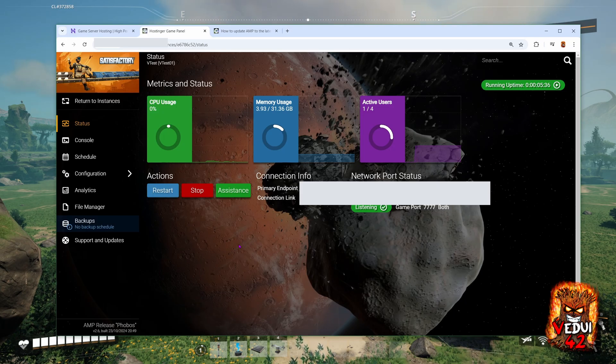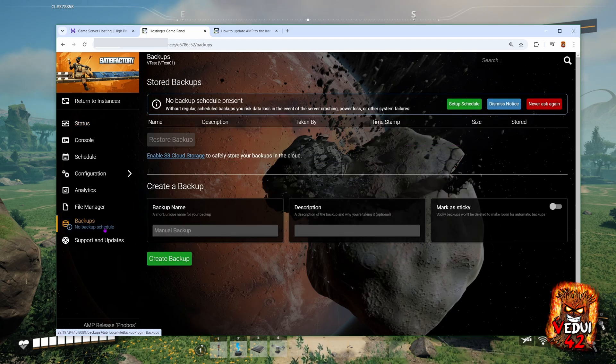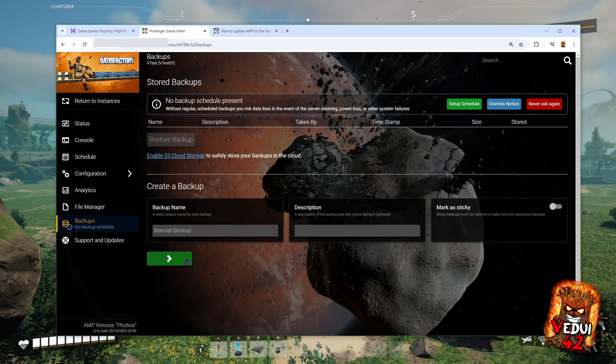Occasionally there will be game updates. What do you do? Simply log in again to the instances, stop the server, hit the update button, let it do its magic, and then start it back up. Simple. You also want to look at making backups. You can do that manually or set a schedule. For a manual backup, simply type in the name and description and hit Create Backup.